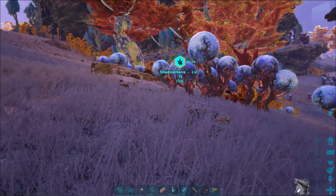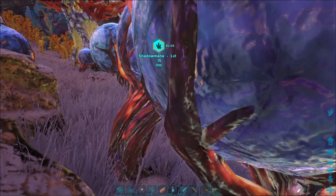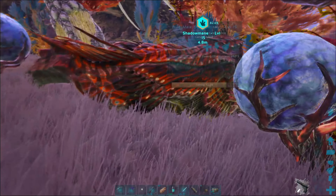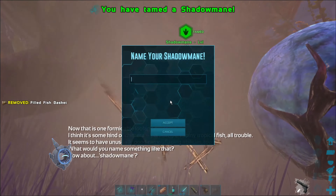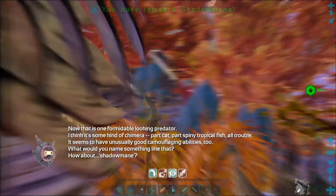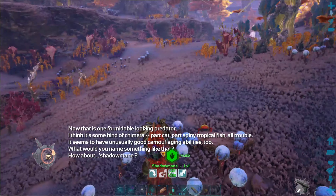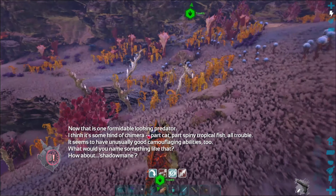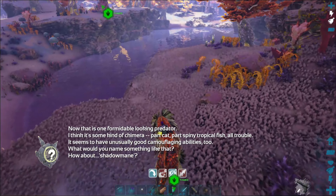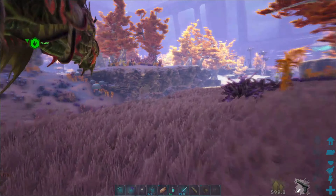There's a dung beetle right there — navigating around obstacles carefully so I don't wake it up. Turn around and feed. HLN-A says: 'Now that is one formidable looking predator. I think it's some kind of chimera — part cat, part spiny tropical fish. All trouble. It seems to have unusually good camouflaging abilities too. What would you name something like that? Oh, how about Shadow Mane?'